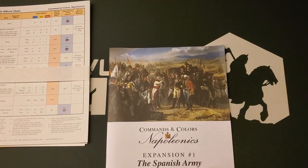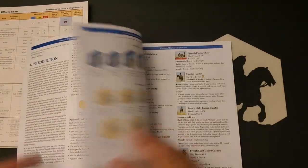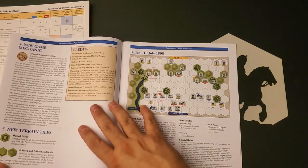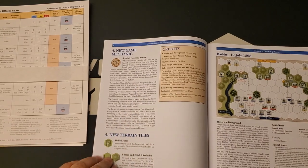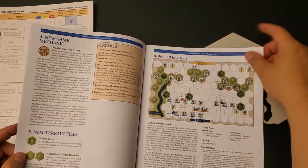So we get a book — expansion number one, The Spanish Army. Traditionally with these things, there's a little guide, a few pages of special rules at the beginning, some discussion of the different Spanish units, and a new game mechanic. In this case, guerrilla action is the Spanish special ability. Everybody gets a special ability except for the French, the British, and the Portuguese. For the Spanish, it is guerrilla action.